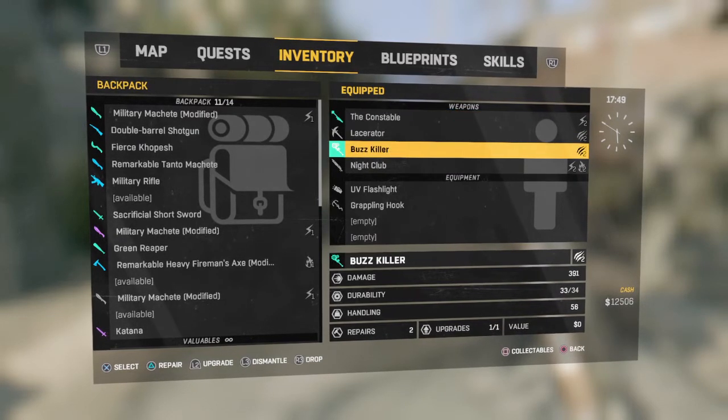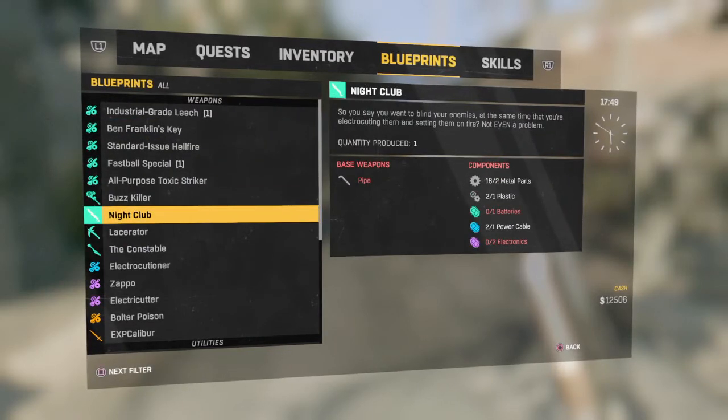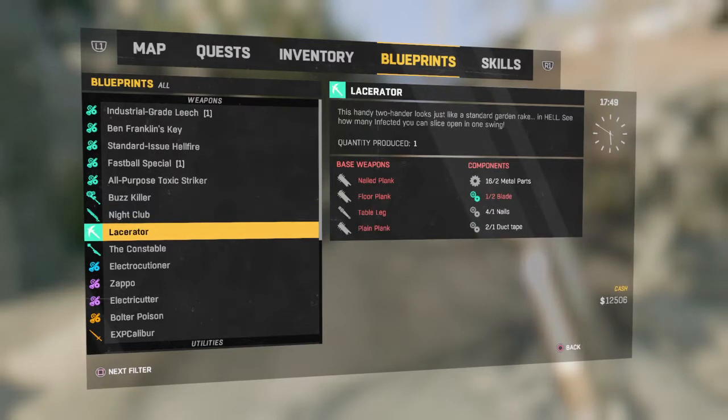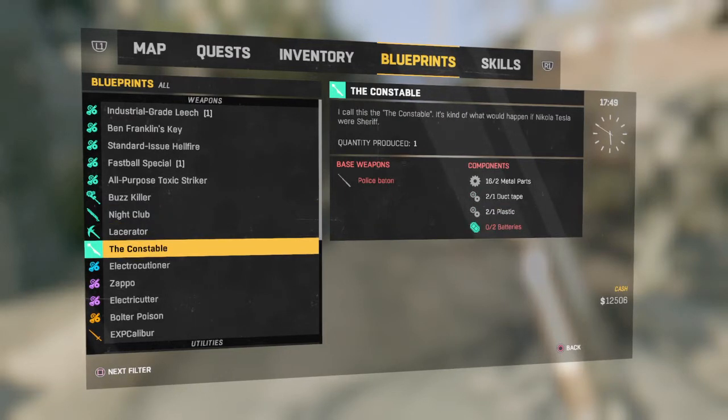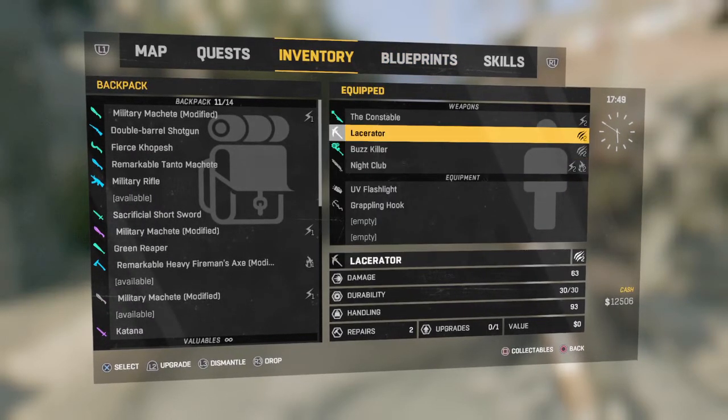I had a difficulty trying to find the most common item for this one. As you can see, whenever you get it, they do give you the blueprints. There's Buzzkiller, there's Nightclub, I can't pronounce that one, and Constable. But the hardest one that took me the most effort to build was the Nightclub, because I could not find any electronics anywhere. I searched for like 15 minutes just to find two pieces of electronics. But other than that, the other ones were just a piece of cake to build.